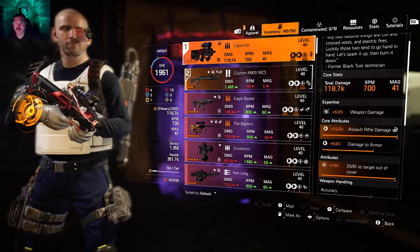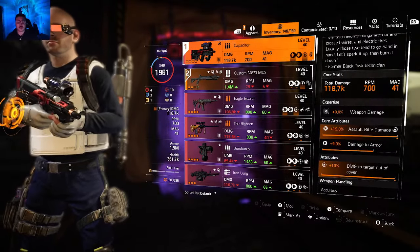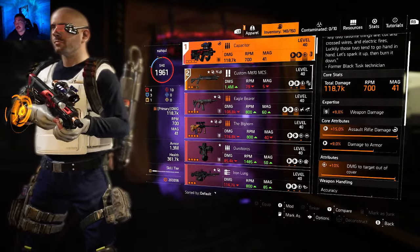The Capacitor is an AR that has damage to armor on it; it also has damage to targets out of cover. We have marksman rifle damage, which we don't need, but I guess it wouldn't hurt if I put a marksman rifle on the back — why not?